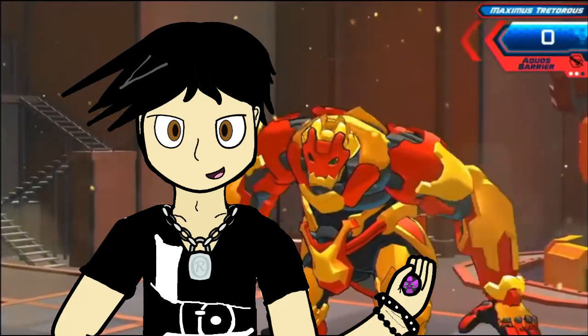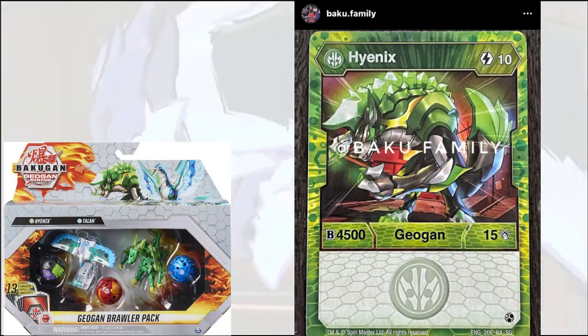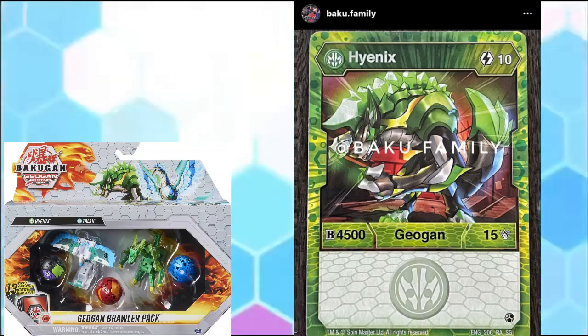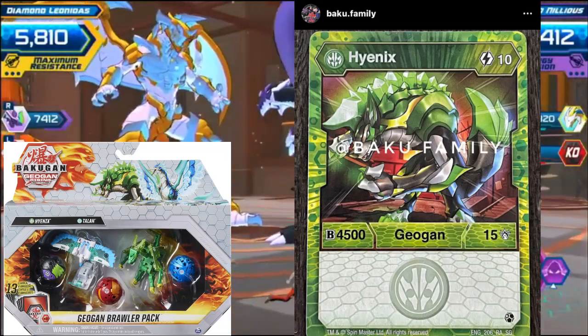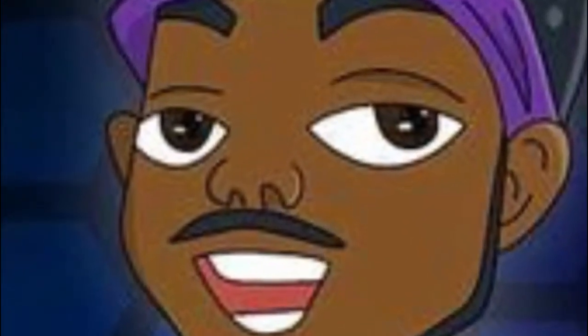We also got the Hyenix Talon Pack. Ventus Hyenix is a 10 cost, 4500! My god, this guy is the most beefed up Geogon ever! Ventus Hyenix holds the record — no joke. And 15 damage? Good lord, that's crazy!